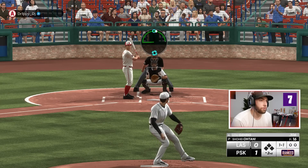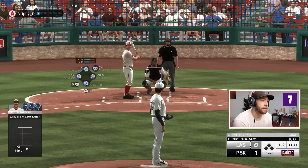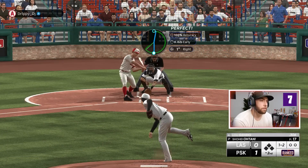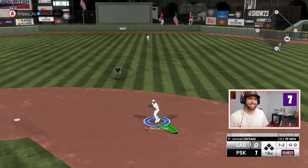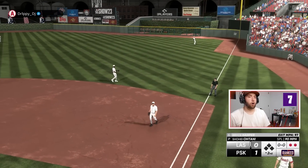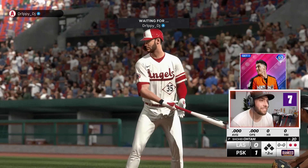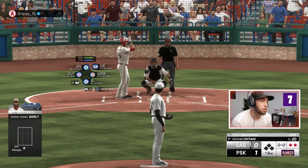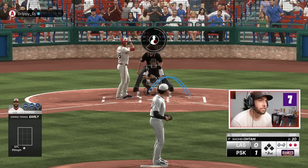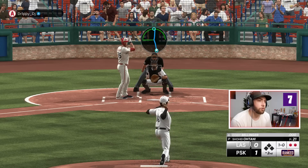It's going to be a full count on Lou Gehrig. Pitching him down in the zone with Shohei. Smoked — caught in the air somehow! I thought we were going to have to run into the bag. Cody Bellinger in now. He's starting to hit the ball a little bit harder, but as long as he's hitting balls out of the zone the danger is low. Roll that over.